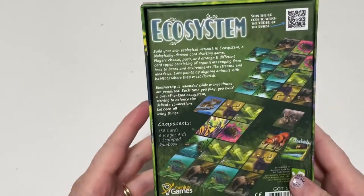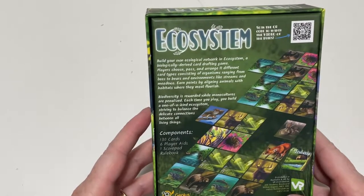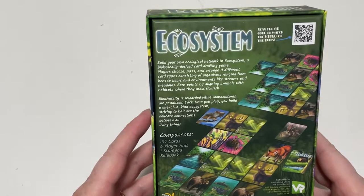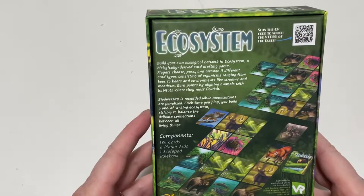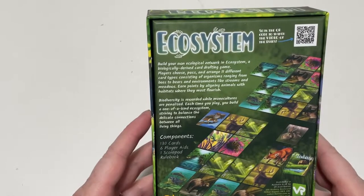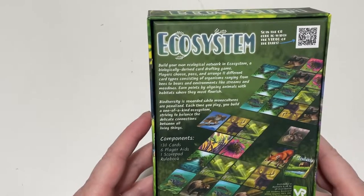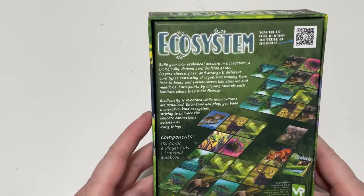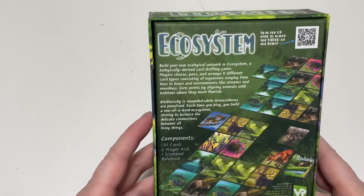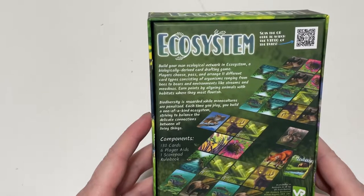So let me read to you the back. Build your own ecological network in Ecosystem, a biologically derived card drafting game. Players choose, pass, and arrange 11 different card types consisting of organisms ranging from bees to bears and environments like streams and meadows. Earn points by aligning animals with habitats where they most flourish. Biodiversity is rewarded while monocultures are penalized. Each time you play you build a one-of-a-kind ecosystem, striving to balance the delicate connections between all living things.